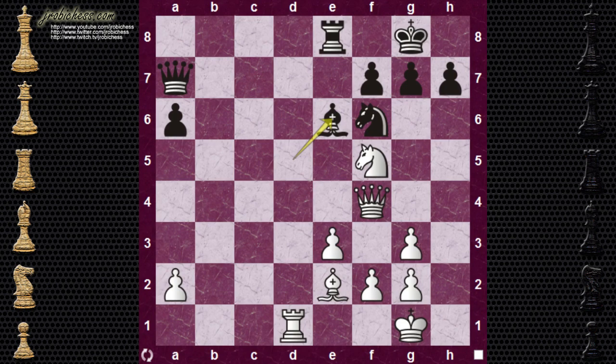Let's get to the video. Kamski's white. Black just played Bishop to E6. Go ahead and pause the video if you want, and see if you can come up with a nice move for white in this position that removes the defender from a piece and helps you win a little bit of material. We actually have the same motif pop up a few moves after, so stay tuned for that.